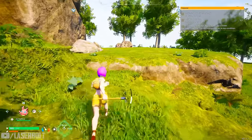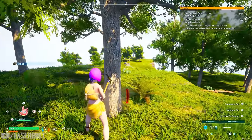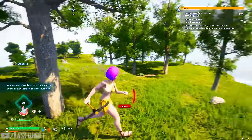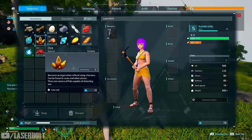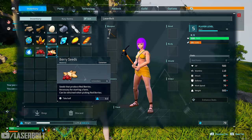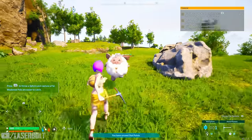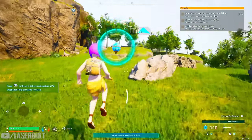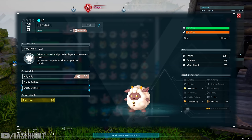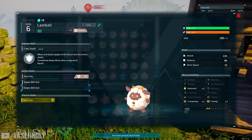There are two pals that are essential to early gameplay. The first one I recommend picking up is the Lambball — a cute little lamb in a ball shape. The reason you want this one is for three key aspects: handiwork, transporting, and farming. It's important because he can do three jobs at once. He's not great for attack or defense, but he's really good at working, which is valuable early on.